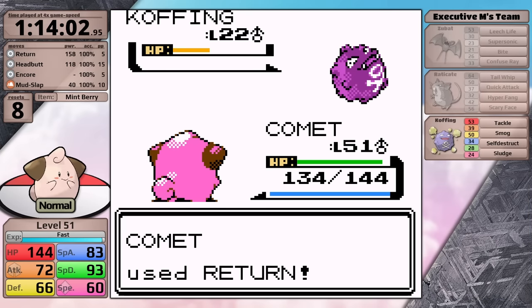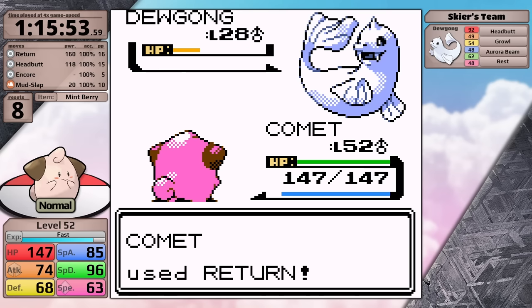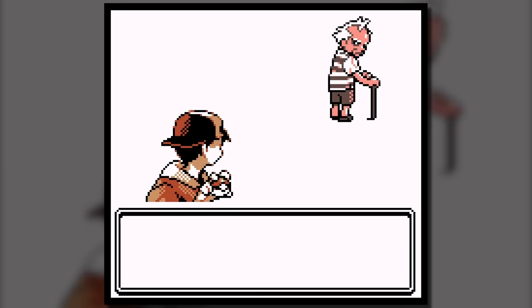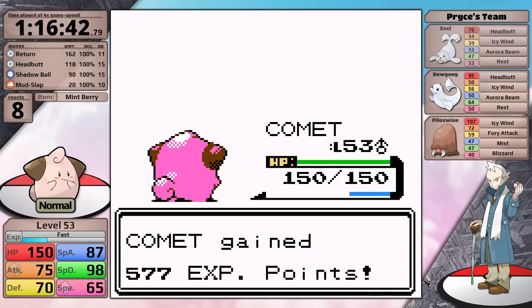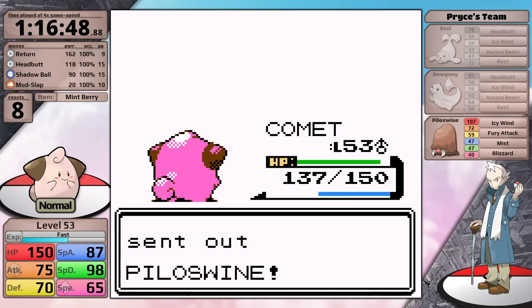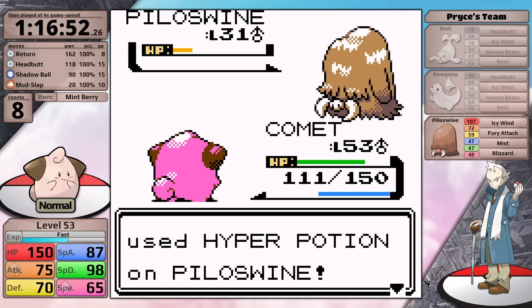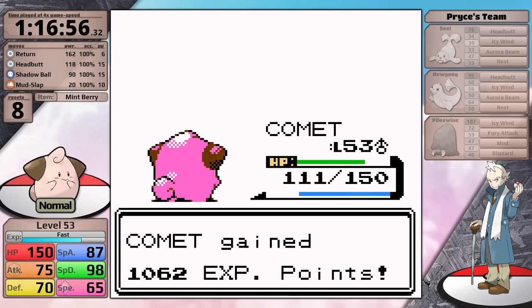With Chuck finished, I have to complete the Rocket plotline, which is really boring. It takes Cleffa up to level 52. I grind against the trainers in Pryce's gym, and then at level 53 I take him on. I taught Cleffa Shadow Ball - if you're confused about its effective power being 90, this is because Morty's badge gives a 12.5% boost to Ghost-type damage. I always forget about that boost when I gain access to Shadow Ball, so it is a little bit more useful than base 80 power suggests. I just spam Return, take an easy victory, and with him out of the way, Jasmine is next.